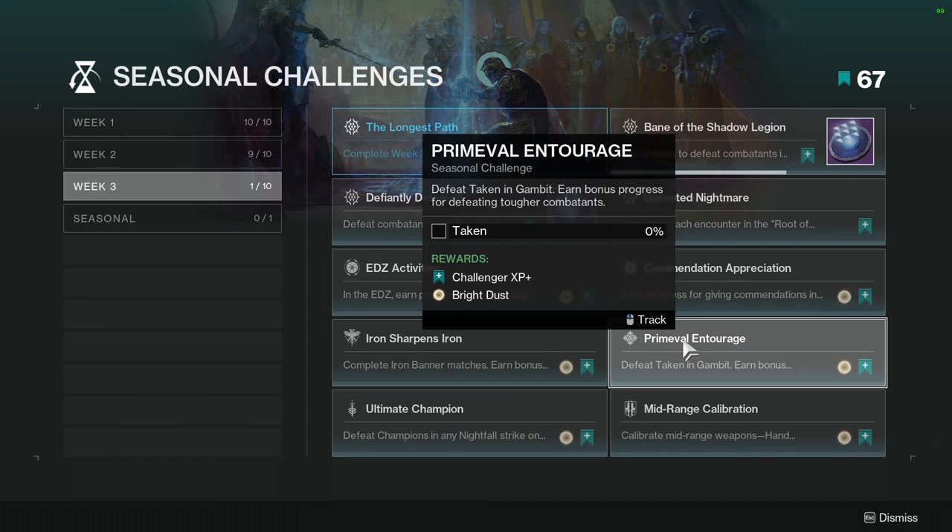Prime Evil Entourage: defeat Taken in Gambit. Earn bonus progress for defeating tougher combatants. Not hard at all — I'll most likely complete this within the week since I just play Gambit regularly.